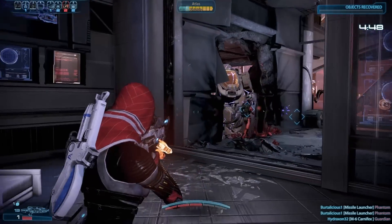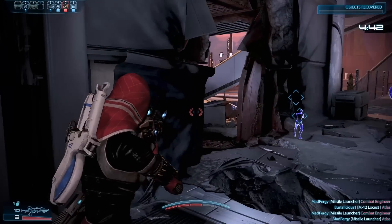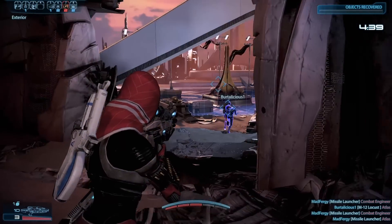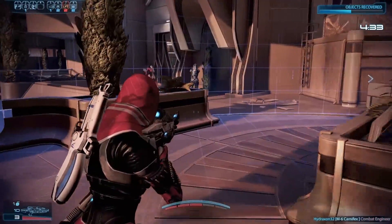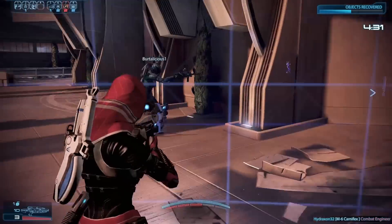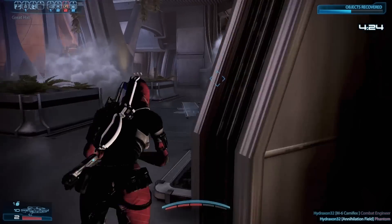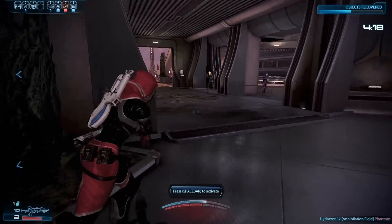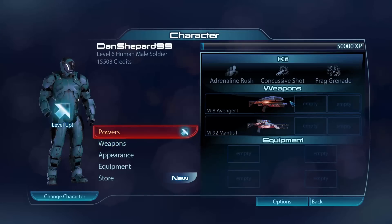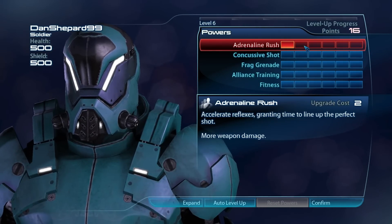Mass Effect 3 Multiplayer is a co-op PvE experience where a team of up to four players fight against waves of enemies to complete a series of randomly generated objectives. There is no PvP gameplay, so you can likely enjoy this game mode even if you're not the competitive type, and even if you're bad at the game. At the beginning, you'll only have access to human characters, but you'll unlock more class and race options as you complete missions, including some alien races we never had the chance to use in the base game, such as Batarians and Volus. I chose an existing Soldier build from my only other experience with Multiplayer back in 2020, while I was trying to boost my war asset score.